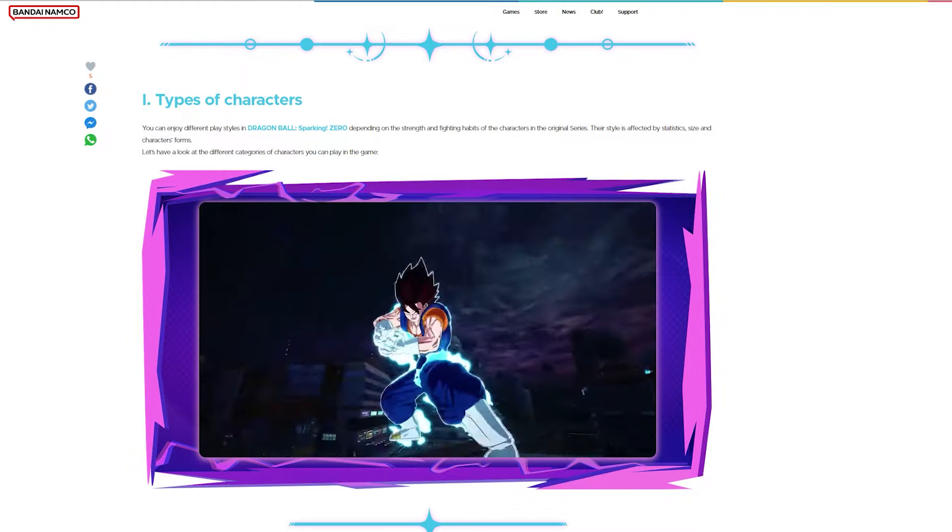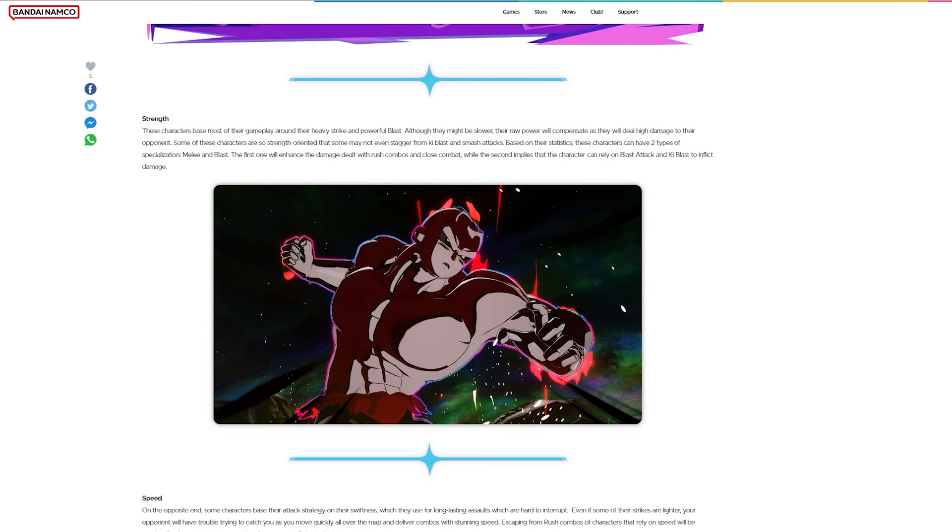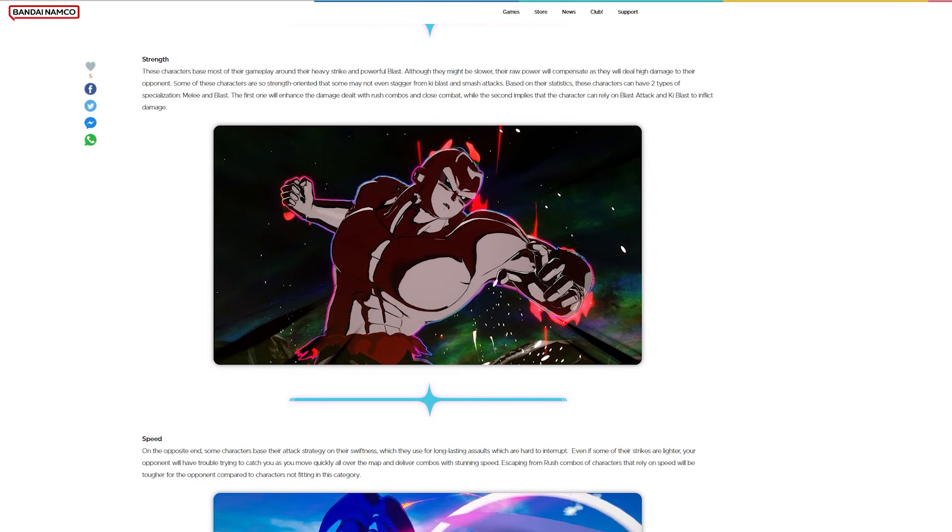Strength type characters base most of their gameplay around their heavy strike and powerful blast. Although they might be slower, their raw power will compensate as they will deal high damage to their opponents. Some characters are so strength-oriented that some may not even stagger from ki blasts and smash attacks. Based on their statistics, these characters can have two types of specialization: melee and blast.